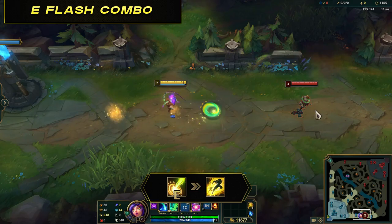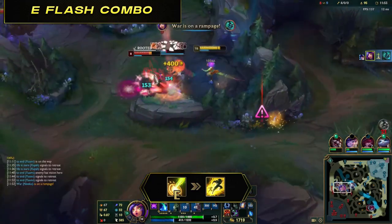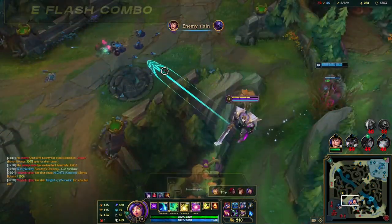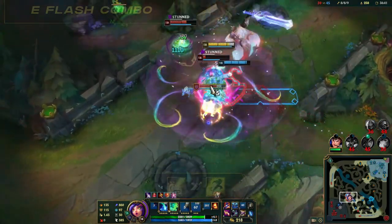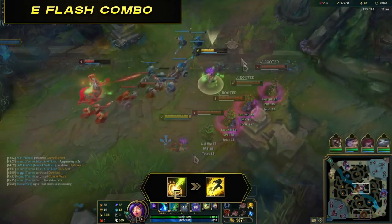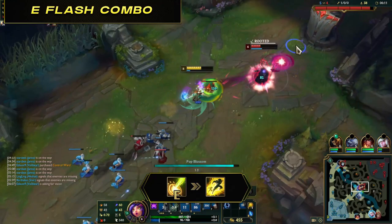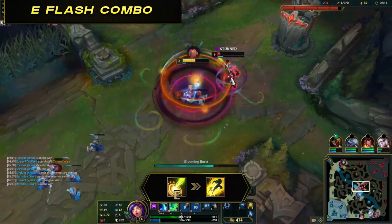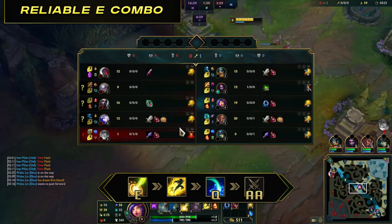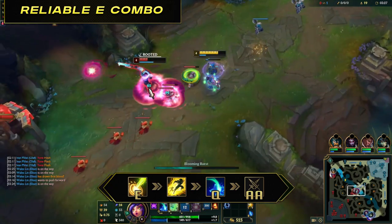E-flash combo: E then instantly flash — a simple combo to catch out enemies from quite some distance. Even if you're initially in range with E but want to increase your chances, use this combo for an almost guaranteed root. Great when receiving a gank or when your team needs to make picks. You can add W before this combo using the movement speed to close distance. Using the E-flash mechanic in a solid combo: E, flash, Q, empowered auto. After you flash, use Q on the rooted target and finish with an empowered auto — great for 1v1 finishes in lane or making picks around the map.